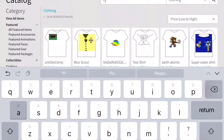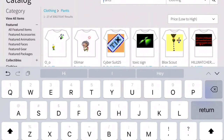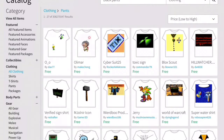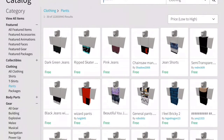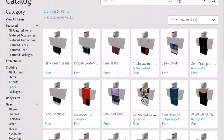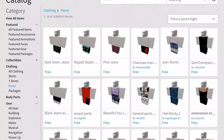Then you're gonna want to get Pants. I'm personally just gonna get black pants. We're gonna go from Collectibles to Clothing, then Pants — it's the sixth one on the catalog. Then you're gonna wear all that stuff.